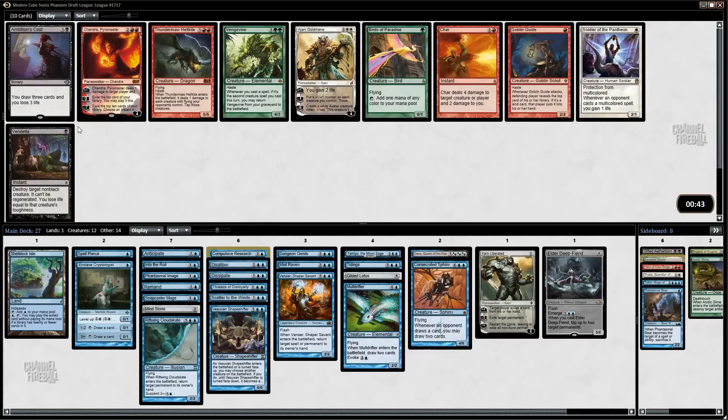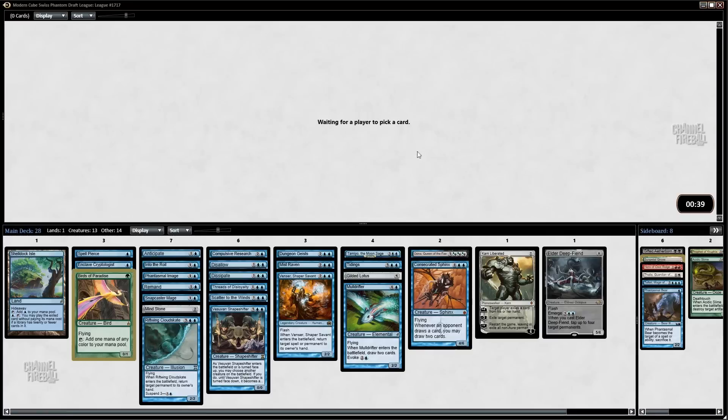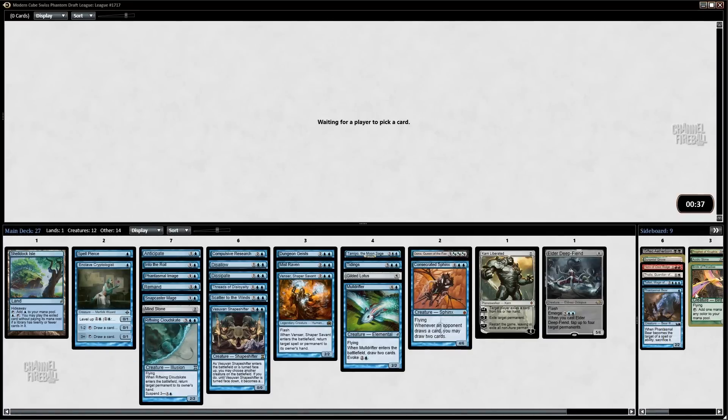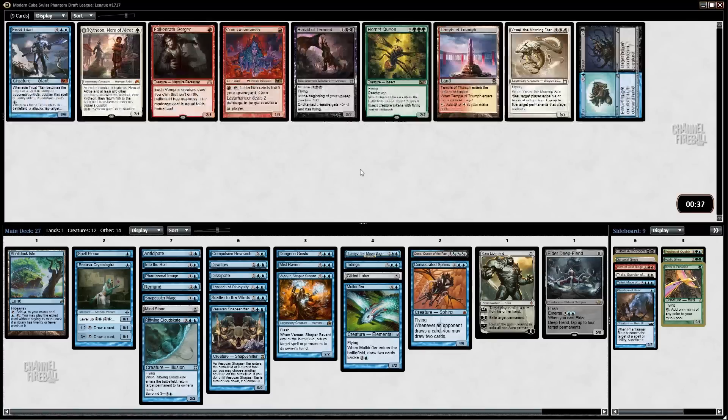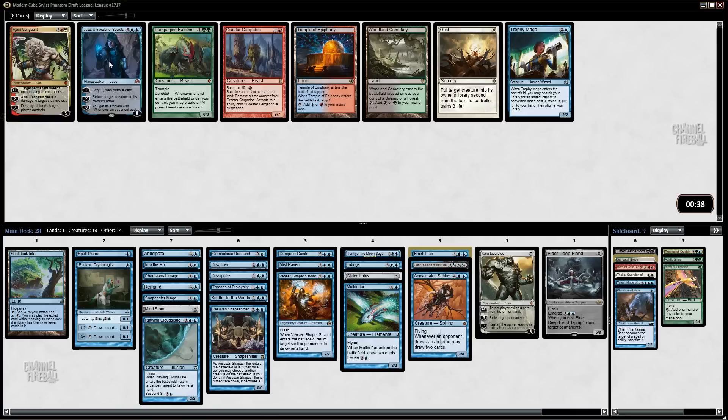Looks like we've dried up a little bit here and there's no blue cards in the pack. I'll just take Birds of Paradise in case we want to end up going with green in any capacity. This also gives us the potential for a sideboard plan where we bring in a few green cards — you know, if Acidic Slime is particularly good. Oh, Frost Titan! All right, so that kind of rounds out our finishers.